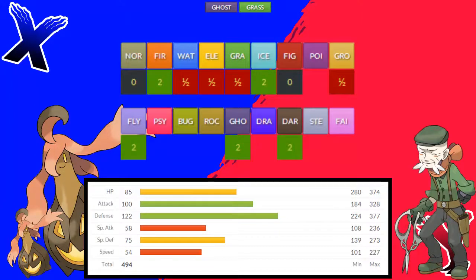Gorgeist resists Water, Electric, Grass and Ground, and doesn't take any damage at all from Normal and Fighting type moves. Not a lot of people seem to realise that Ghost resists Poison, so you will take neutral damage from a Poison type attack. I see a lot of people trying to Sludge Bomb or Gunk Shot my Gorgeist, only to find that it isn't super effective and I get the KO. So if you see a Gorgeist, do not bother with a Poison type move if you have something else that can hit it.